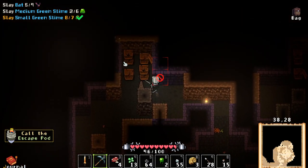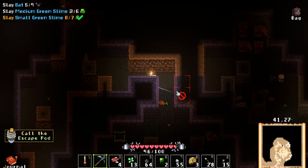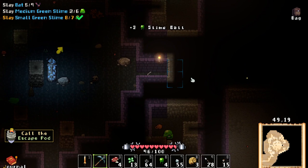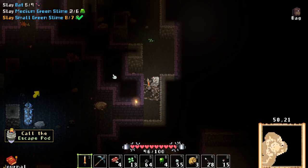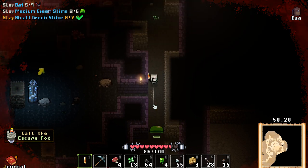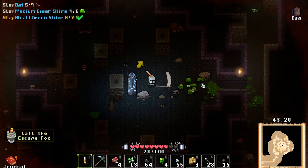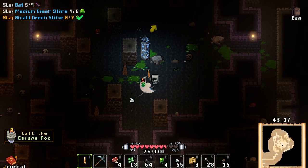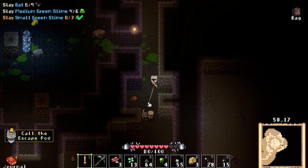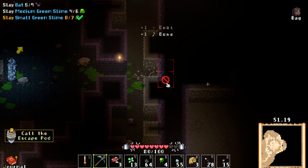It's pointing us over in this direction somewhere. Looks like we found ourselves a little dungeon — wants us to go up this way. I actually want to mine down here first. Oh, that guy does eleven damage to us — jeez louise. Some coal there. What's over here?